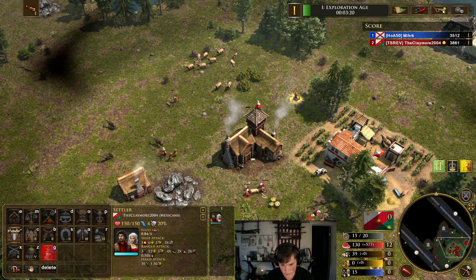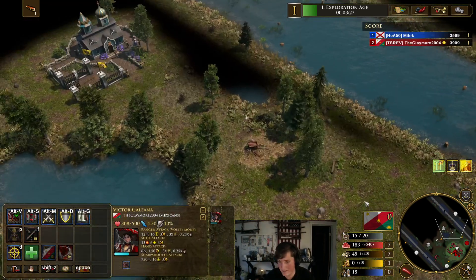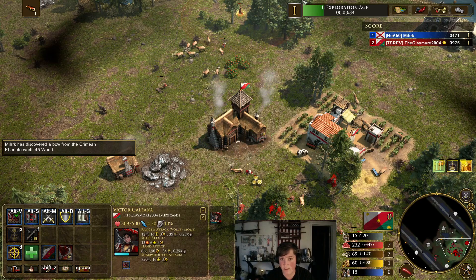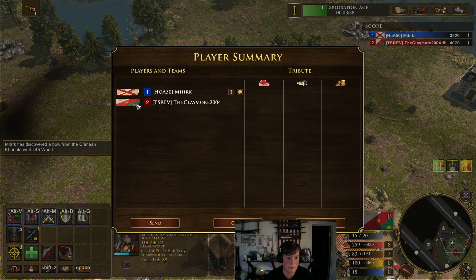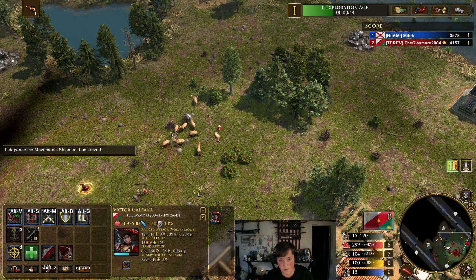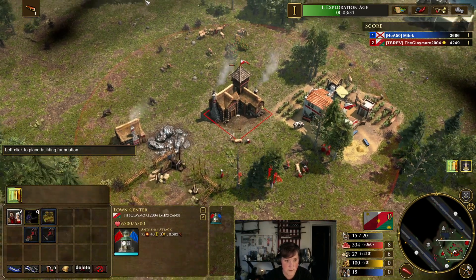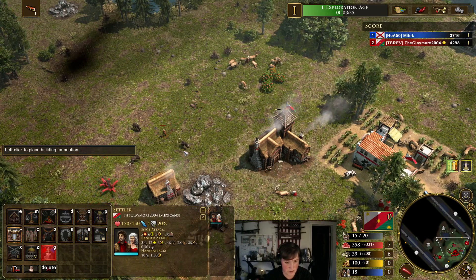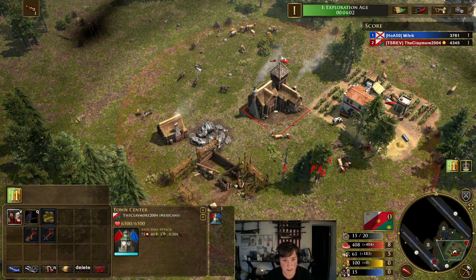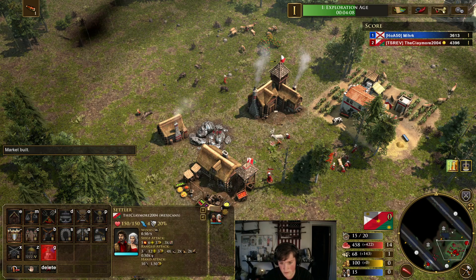Let's get a bunch of people on wood - I want to grab a market. You can get coin. This works best versus civs such as Dutch or British, who usually will just boom. This is really good against boomy or turtly civs. Against Spain, it's going to be a little tough due to the Piroshiki, but he is not Piroshiki, so no Piroshiki rush. If he's going to FF, that'll probably be around 10 minutes and he might start pushing then. We don't actually need any more on wood.